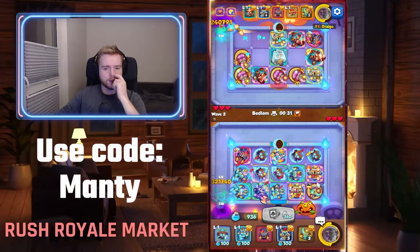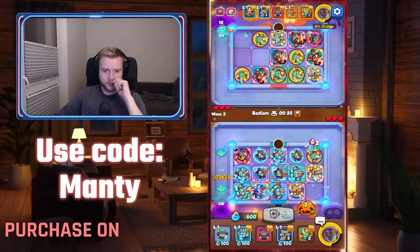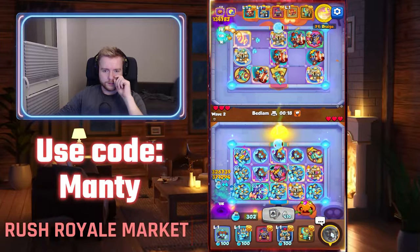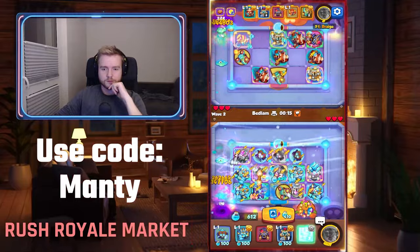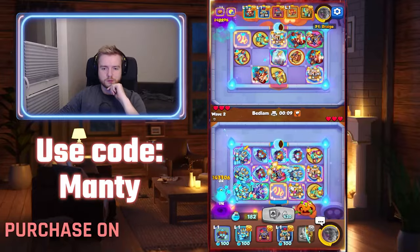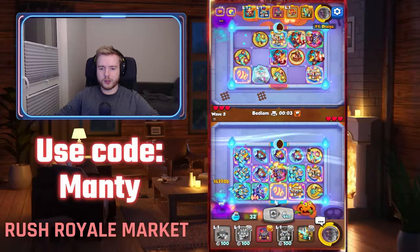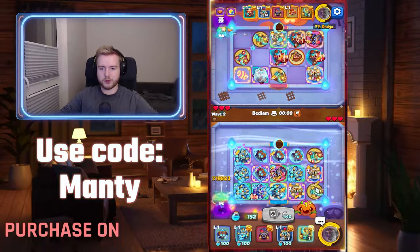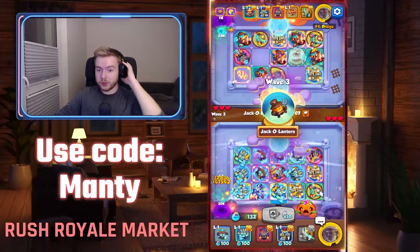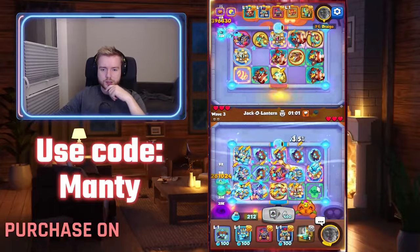Thinking about where I want my Statues, but I'll think about it a bit later. Let's just focus on getting this guy to tier 7. Once I get my Frost to tier 7, I'll try to move him and put a Frost Elemental over there. Same goes with the Statues basically. Not sure about the damage - let's just play and see.